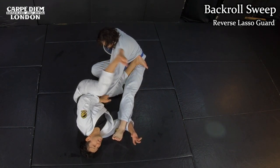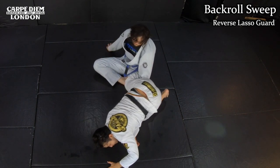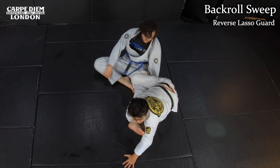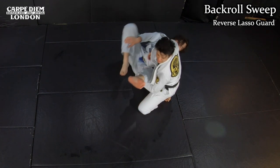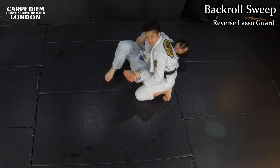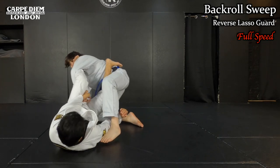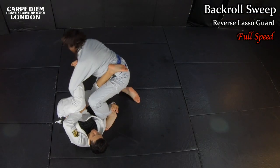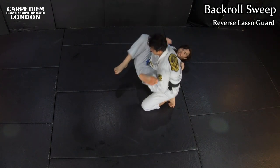In order to take top position, I need to release the lasso — if I keep it I cannot take top and get completely stacked. So I release the lasso. As soon as I release, I start doing a shoulder roll with my right shoulder. I swing my leg and look to the other side. During the roll, I make sure I hold his leg. By the time I posture up, I switch my hands and take the top position.